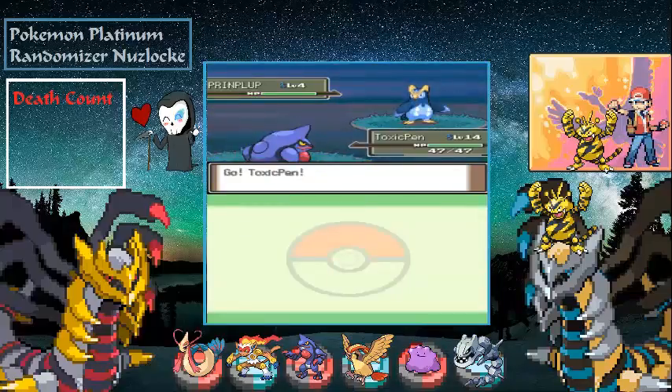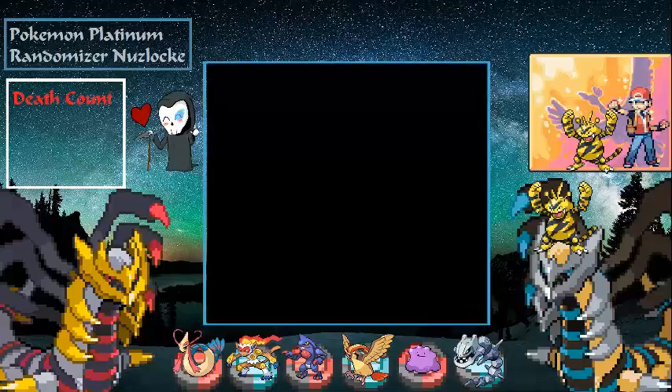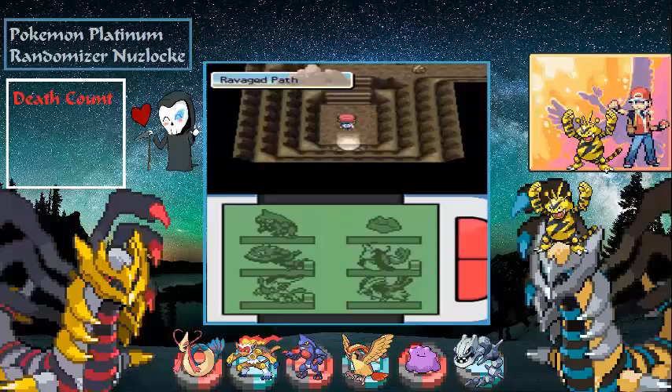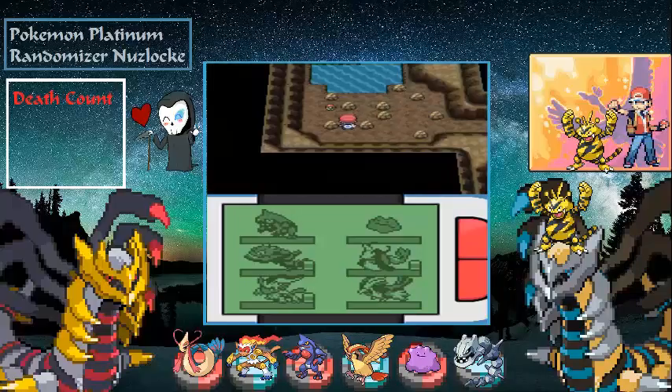We could have had a Piplup — that would have been cool — but we did get a Togepi in here. Let's check for items over here. We'll use Rock Smash and there's one item — a TM Twister, cool.